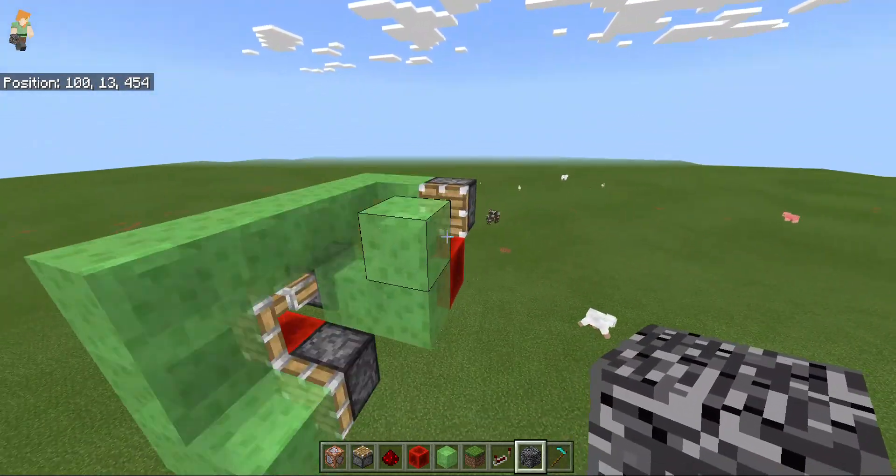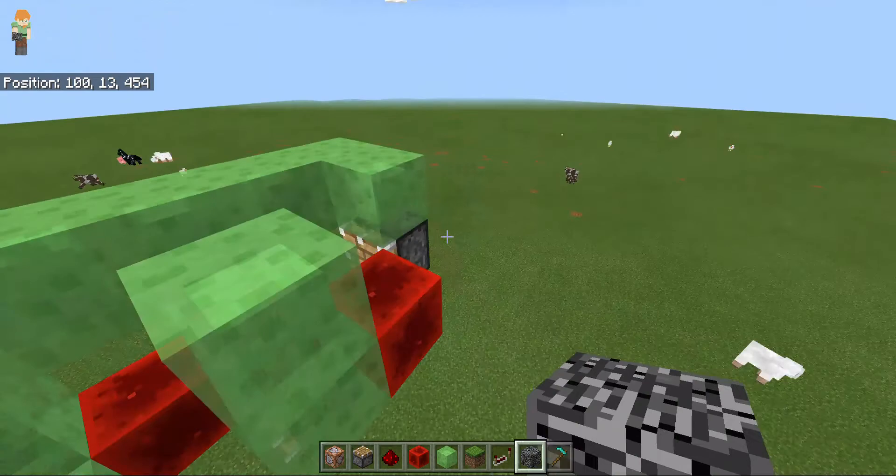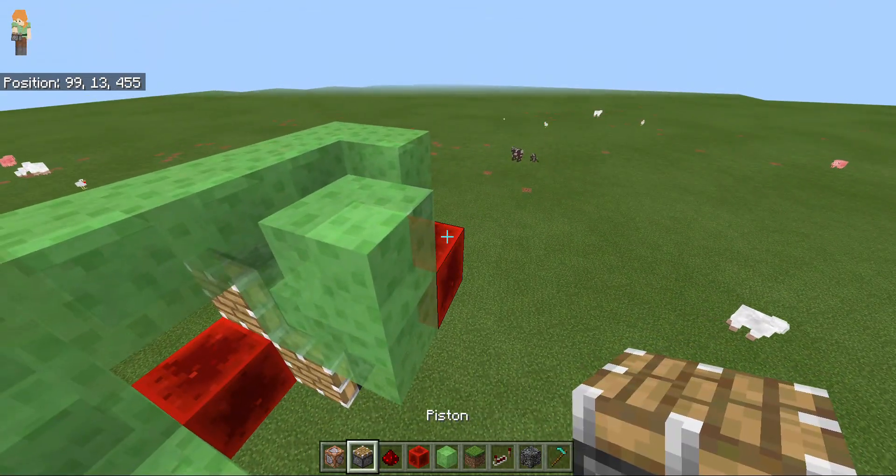Generally, the best way to pop is just to build this piston. And then all you have to do is reset it and rebuild this piston.